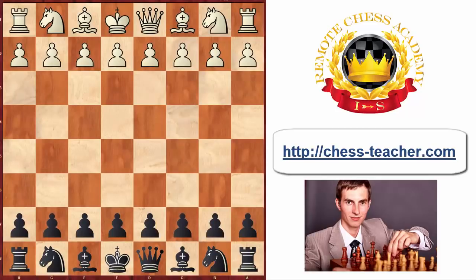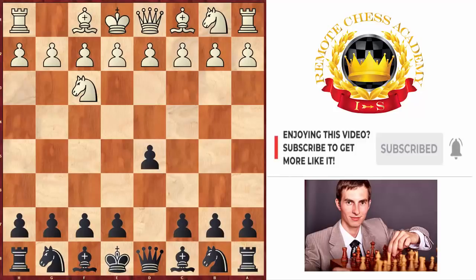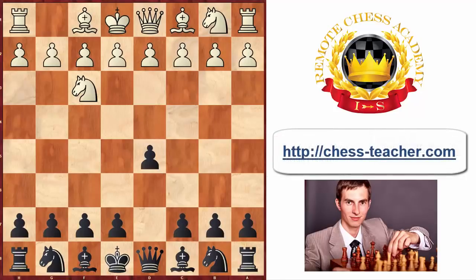Here Tal is playing black against the German strong grandmaster Lutz, who's playing white. White played knight to f3, black played pawn to d5. What's really cool about this game is that at the end Tal almost checkmated his opponent with his king, which is technically impossible — and that's exactly the reason why we love Tal, because so often he found some crazy ways to finish off his opponents.